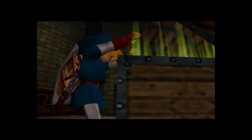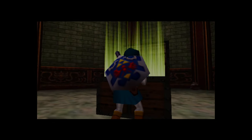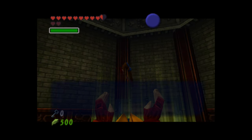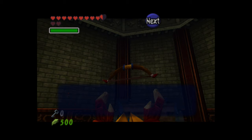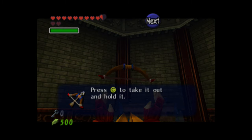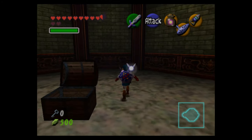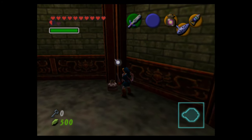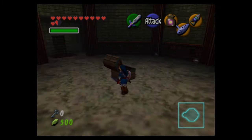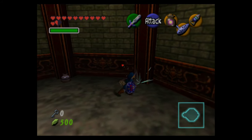This chest contains a very important item — one required to beat pretty much every other dungeon in the game except one: the fairy bow. It looks like a regular bow to me, but we can shoot arrows now, and it comes with 30 arrows.